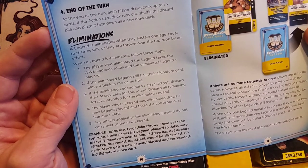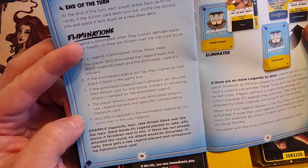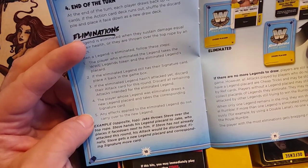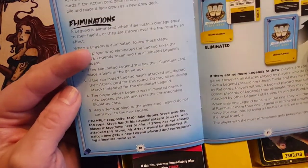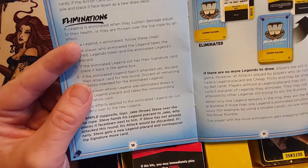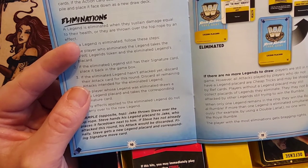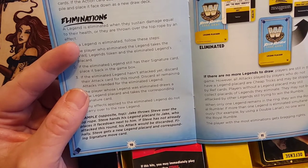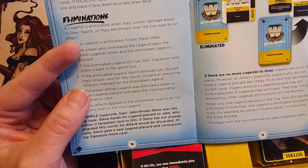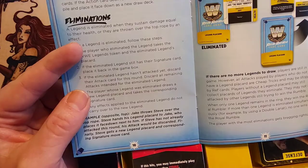If the eliminated legend hasn't attacked yet, discard their attack card for this round. Discard all remaining attacks intended for the eliminated legend. The player whose legend was eliminated draws a new legend placard and takes the corresponding signature card — that wrestler comes into the ring. Any effects do not carry over; you always get a fresh start. When only one legend remains in the ring, they win the Royal Rumble. If more than one legend is eliminated simultaneously — for example, by a double Lariat — no one wins; the player with the most eliminations gets bragging rights.